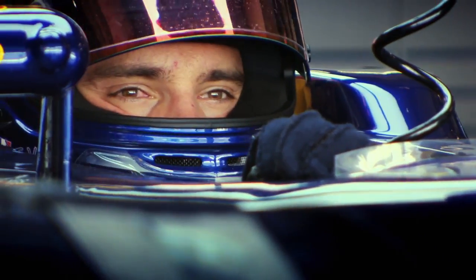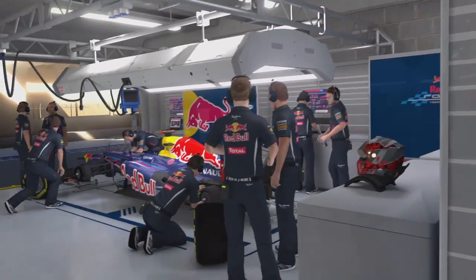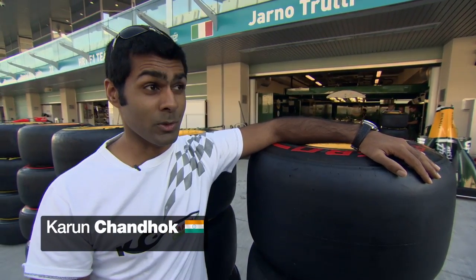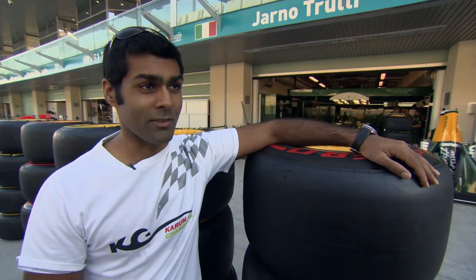At the start of the game now we've got the Young Drivers Test. It's a real test that exists in real life. It's set in Abu Dhabi in 2011. And you get a chance to drive either the Red Bull, the Ferrari or the McLaren. It really gives those up and coming drivers track time to really showcase their talents. And it's wonderful that we're able to copy the elements that happen on those real young driver test sessions in the Formula One 2012 game.